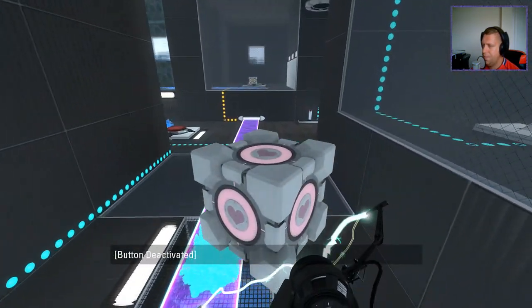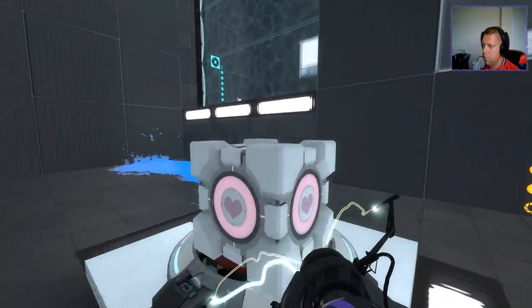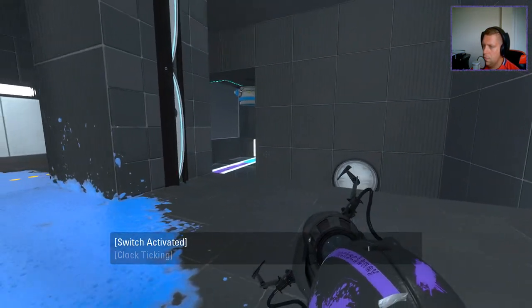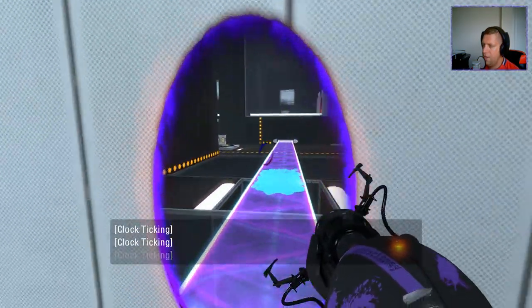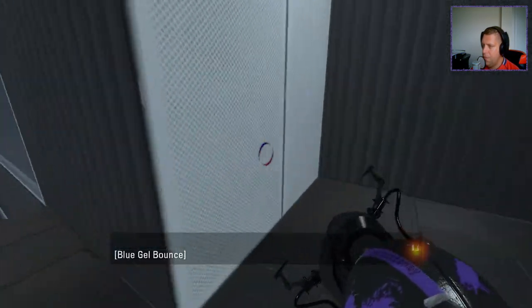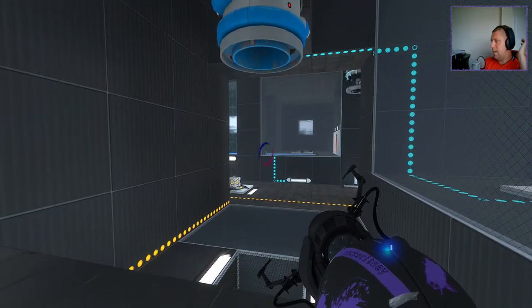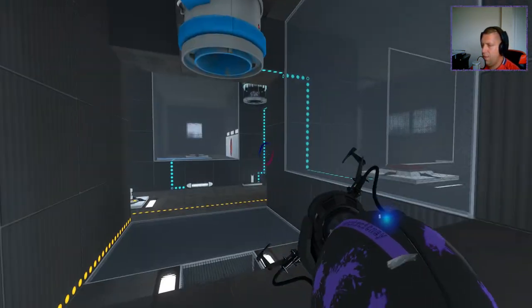Take this one off. But before we take that off, we need to make sure we replace the portal up to the top here. And pick it up, take it through. Alright. Nice puzzle. A bit of cube management required there, so that's always good.